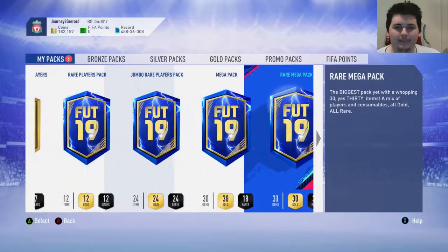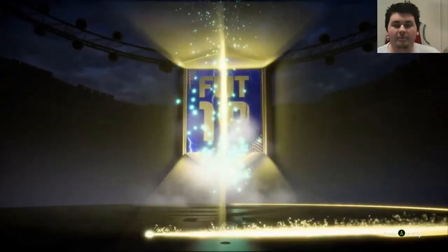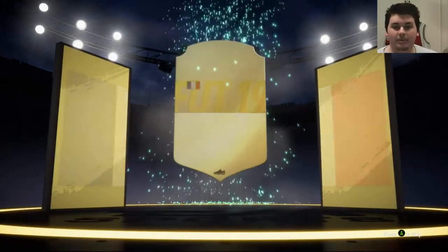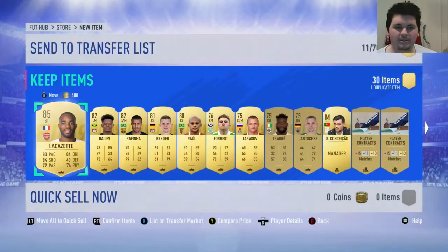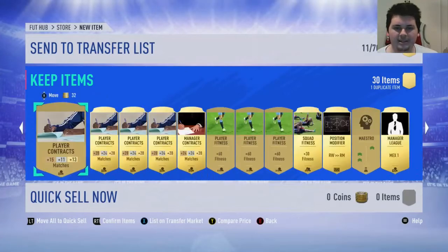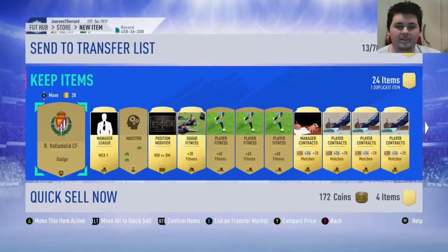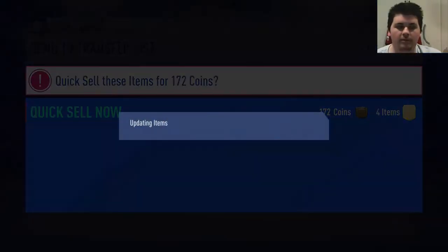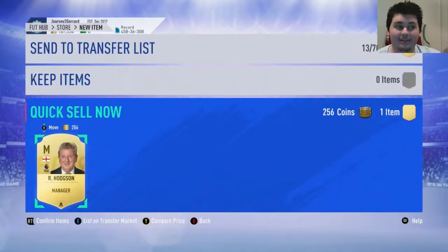Let's open up a Mega Pack — 35k pack. Come on EA, can you please give us something? With the price I paid for Gerrard and everything, I'm actually fine if I don't pack anything massive. We're going to get Lacazette here — he might have about 8 or 9K value. We also have Bailey in there. Okay, so we've got about 24,000 coins back from that pack. Much better than the first pack — that is for sure.